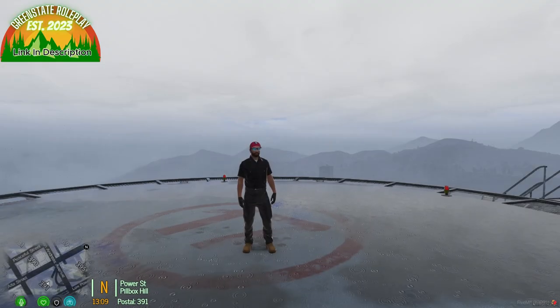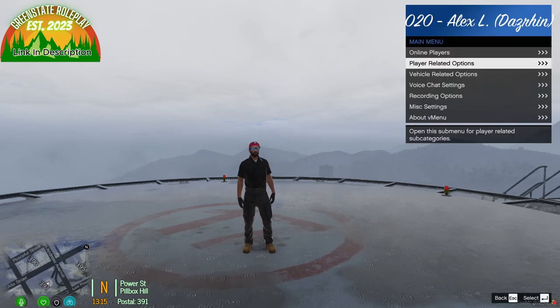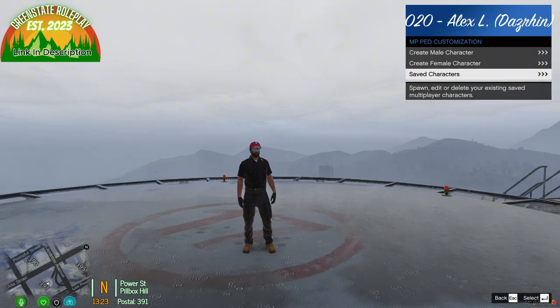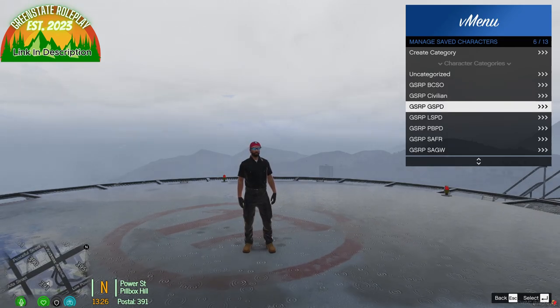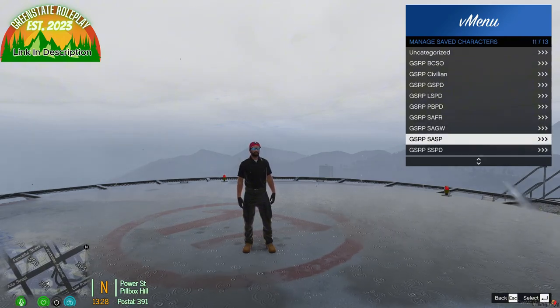The first thing I want to go over that is brand new in Green State Roleplay is our B menu. We got a new and improved B menu — it's a menu where you can spawn your vehicles, characters, and stuff like that. It now has categories, so you can have character categories. As you can see, there's PCS civilian, Gravesy PD, Los Santos PD, Pulido PD, San Andreas Fire Rescue, King Warren, San Andreas State Police, and Sandy Shores PD.